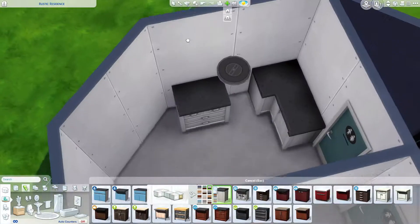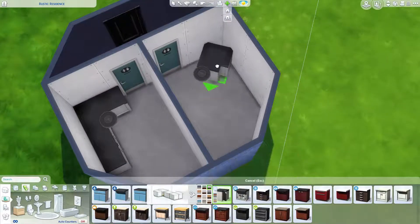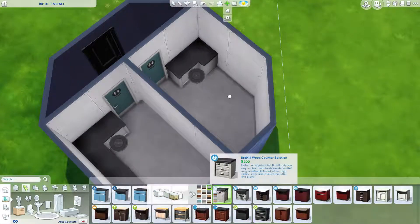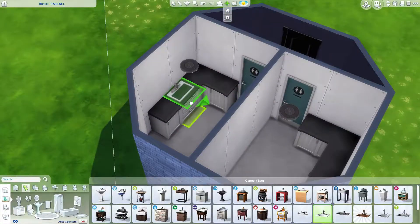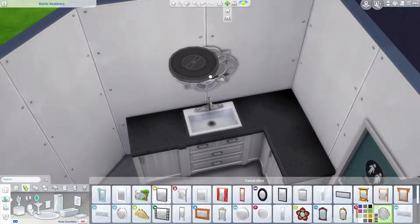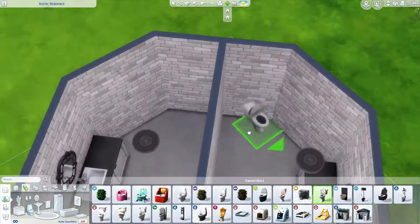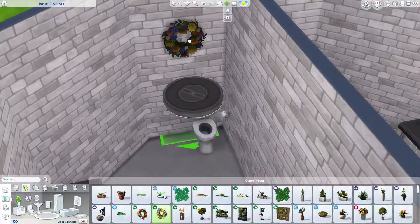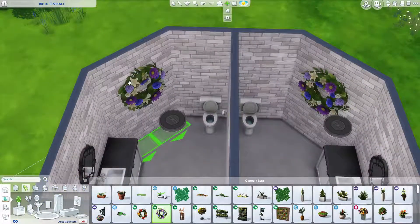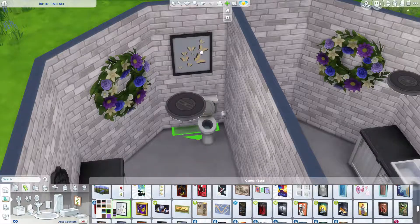Both of the bathrooms are not gendered, so any sim can go in either one — I think it's really annoying having gendered bathrooms in The Sims, like my sim just wants to go to the bathroom. Both bathrooms are exactly the same, from the placement of items to the purple flower wreath on the wall. I just didn't think they needed to be different, and for simplicity's sake I wanted them to be the same.